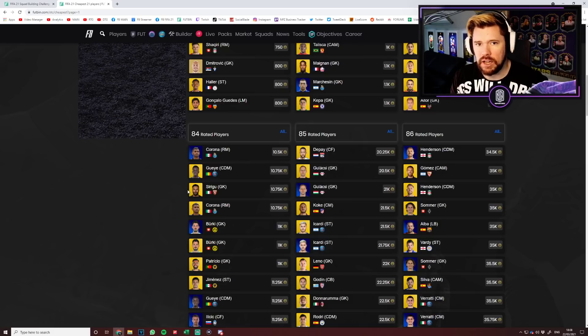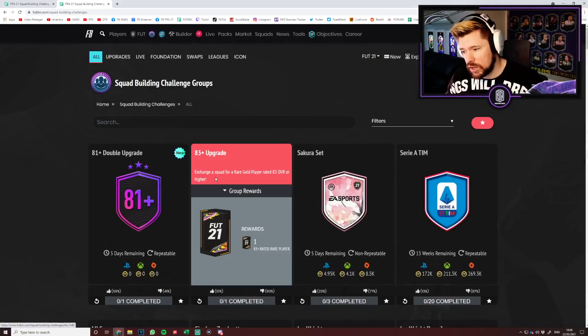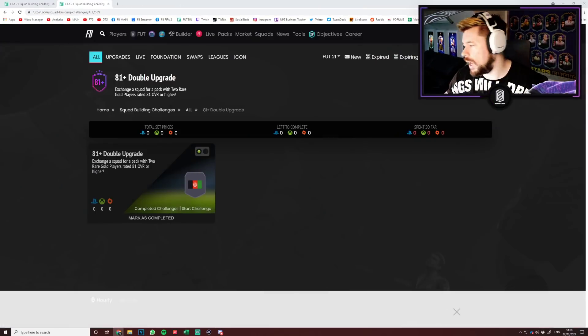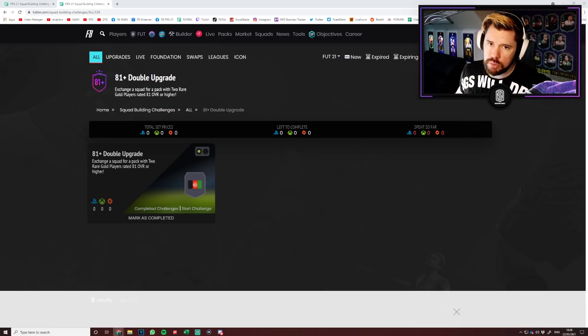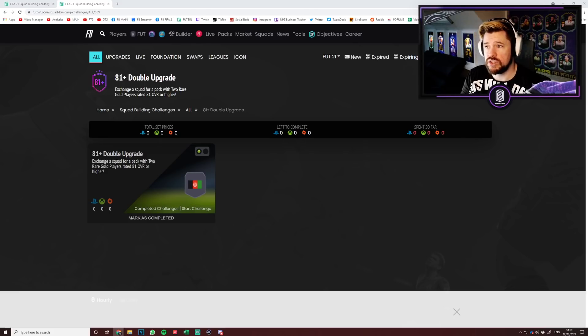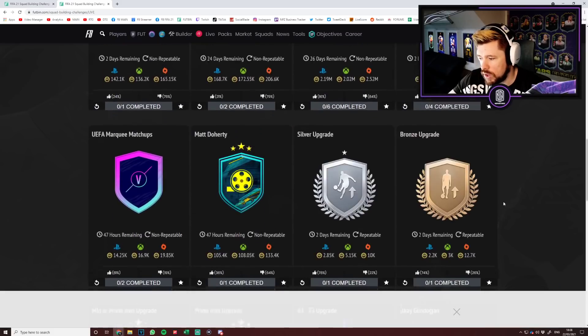If you need to do the 84 rated squad for Van Bender and you've got nothing in your club, and you spend 100,000 coins on 84s and 83s — instead, if you did 100,000 coins worth of 81 double upgrades, you will get way, way more value. Seven rares at 700 coins is 4,900 coins, then four commons at maybe 1,400 — or you can spend 1,100 coins buying silvers on open bid and putting them into the silver upgrade for four common golds.